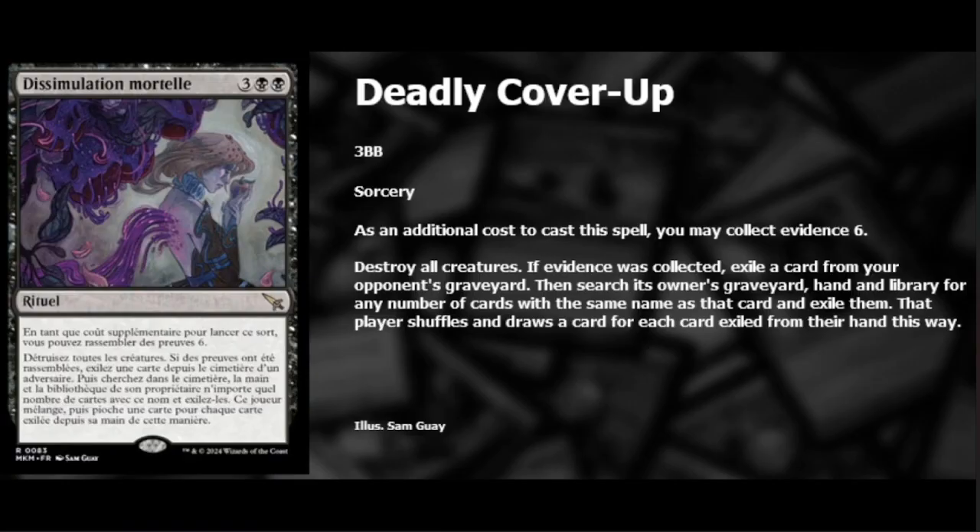Next we have Deadly Cover-Up — two black and three for this sorcery. As an additional cost you may collect evidence six. Destroy all creatures; if evidence was collected, exile a card from your opponent's graveyard, then search that player's graveyard, hand, and library for any number of cards with the same name as the exiled card and exile them — that player shuffles and draws a card for each card exiled from their hand. This is pretty sweet.